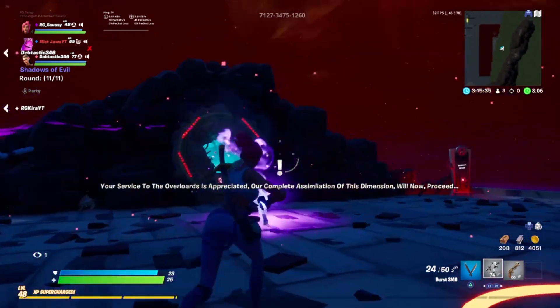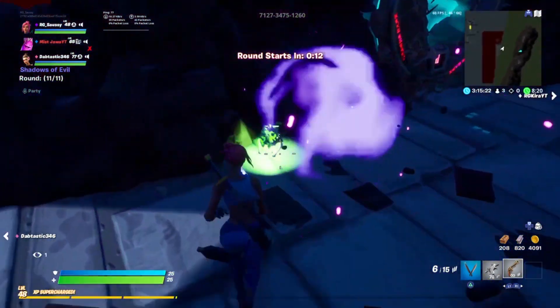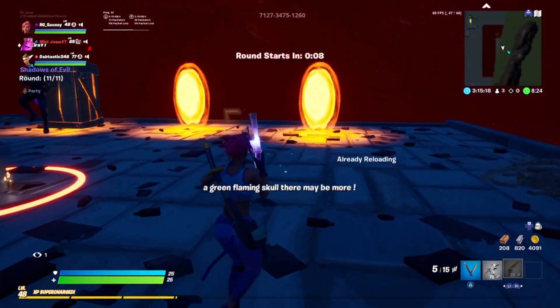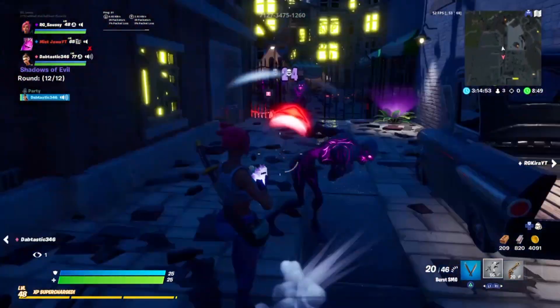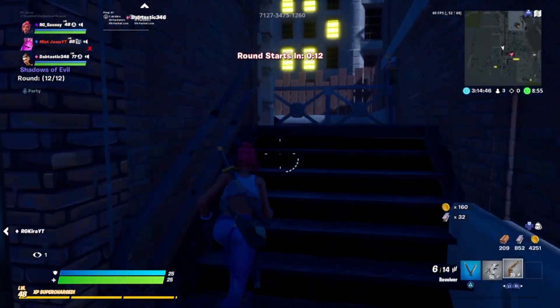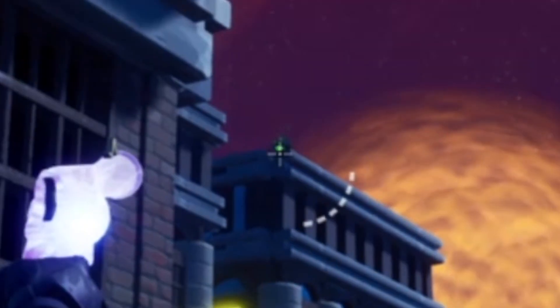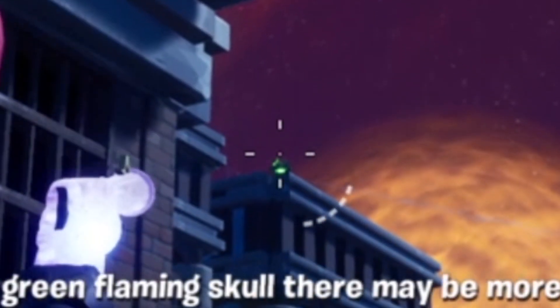The first step is to actually activate Pack-a-Punch. If you do not know how to do that already, I will link my friend's video in the description below. But after you activate Pack-a-Punch and do the ritual, there should be a glowing green skull in the Pack-a-Punch room — go ahead and shoot that first. After you've activated the skull, make your way back to spawn, go up the stairs in the very back of the alley, and the skull should be right there every single time.